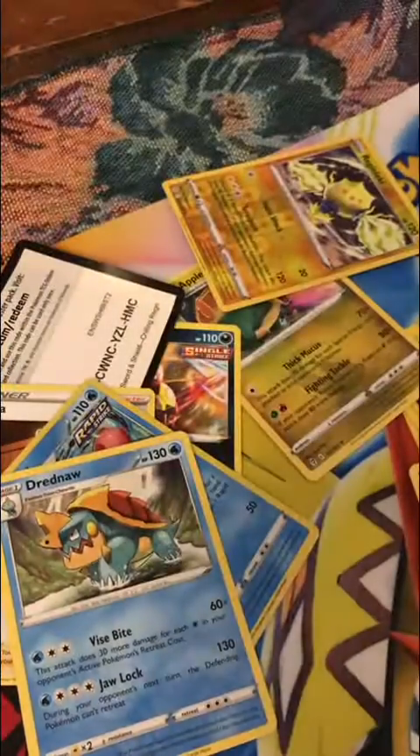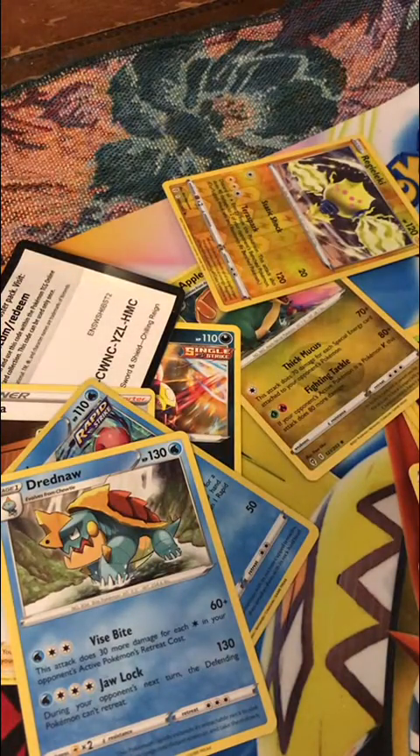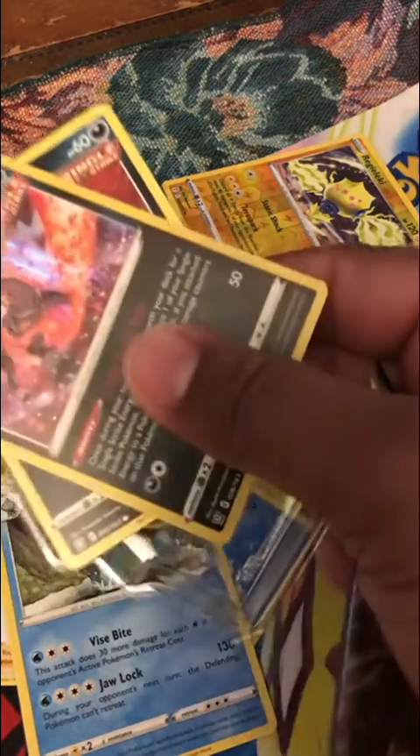So we're just going to open up some packs real quick. You get these now — they have the Octillery ones and the Houndoom ones. So now everybody can make Single Strike decks. You get the Houndoom and you get the codes.